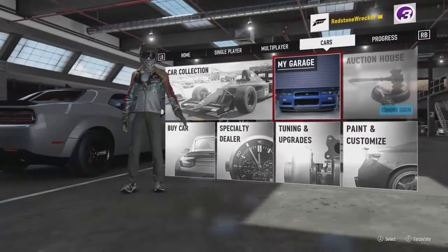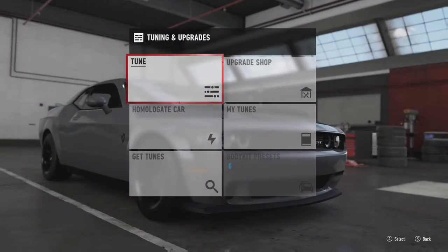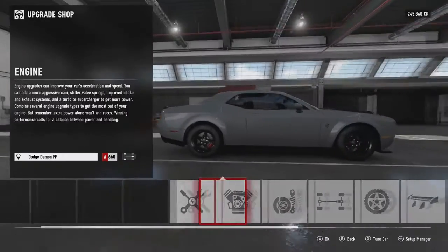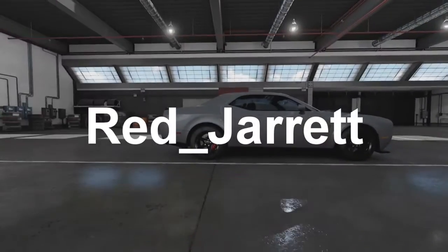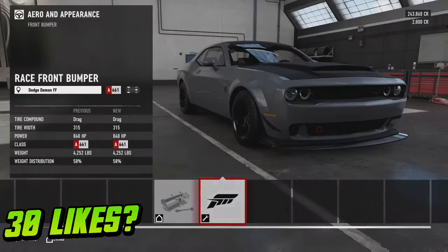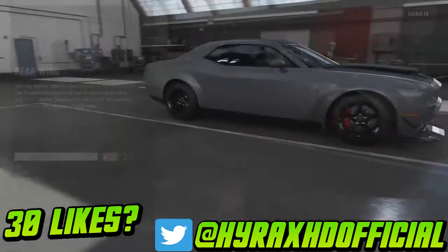Yo guys, welcome back to another video. Today we have a 2018 Fate of the Furious Dodge Demon drag build. Thank you to this person for getting the gameplay — he has the Ultimate Edition of Forza Motorsport 7, which means he could get me some gameplay. He's a subscriber, so thank you for that.